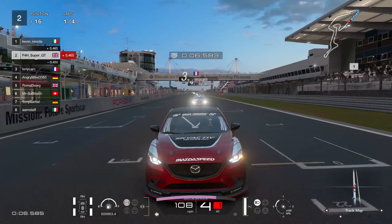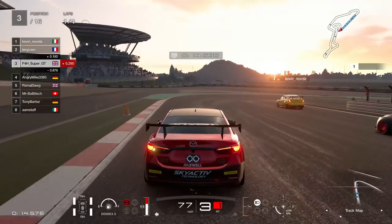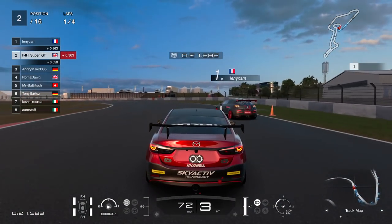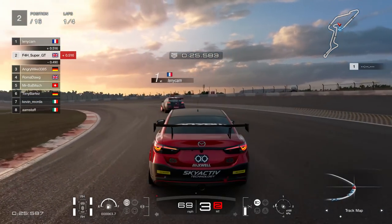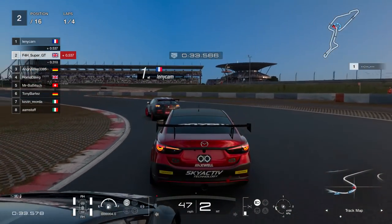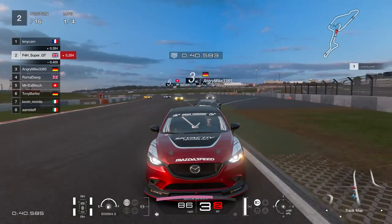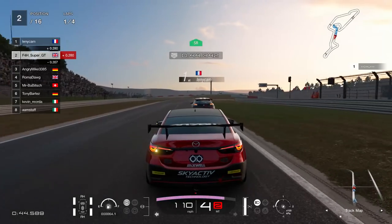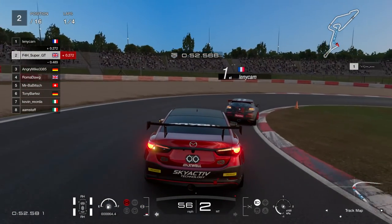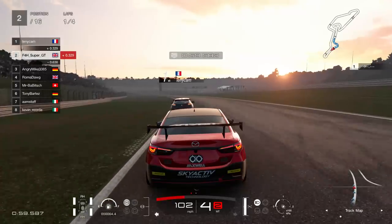Going defensive into turn one for race two. The Megane — wow — just way too late on the brakes, absolutely murders the pole sitter. The poor Italian has been killed at turn one. This guy just nonchalantly carries on and tries to finish the race. Settling into second place, our main competition is the pole sitter who is now dead at turn one — probably back in seventh or eighth.